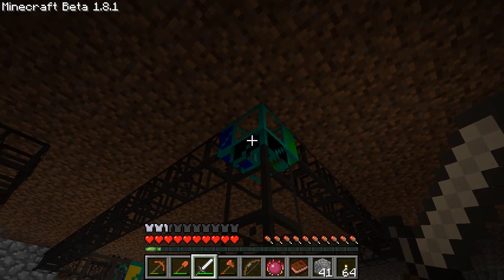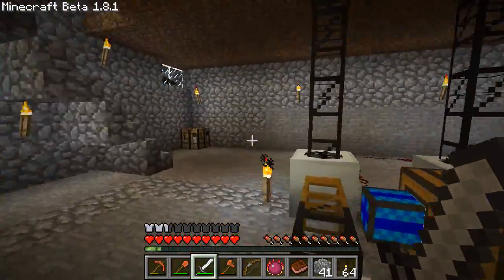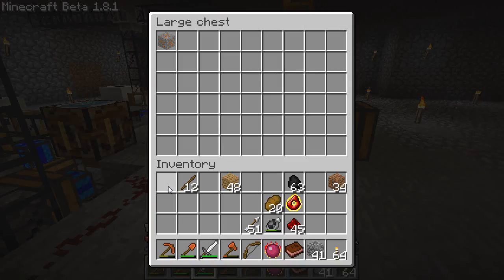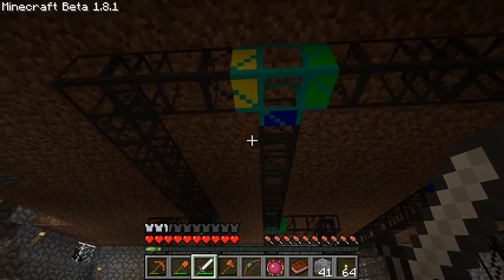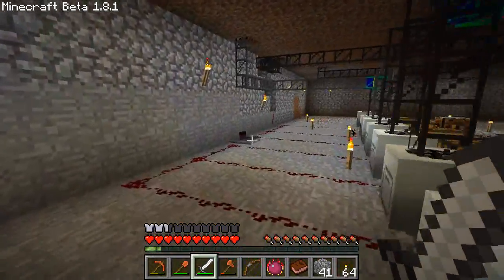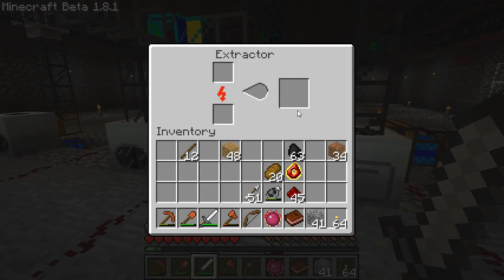They've all got their own steam engines that pump everything out, and that all runs into this pipe which goes back up to the chests up top. We've got a diamond pipe up here to sort and send the metals their way. This is all sorted coming in from the quarry - it comes up here, splits, and sends tin, copper, gold, and iron each to their own macerator, and then those pump to their respective furnaces.